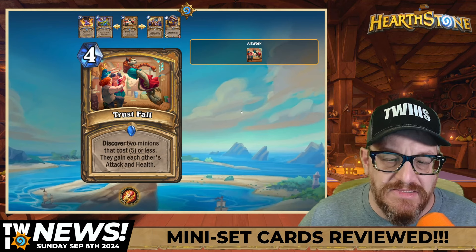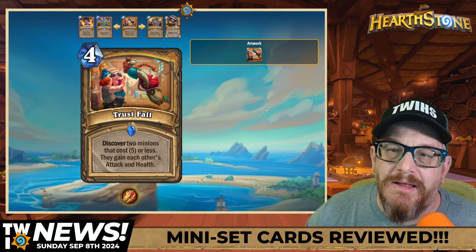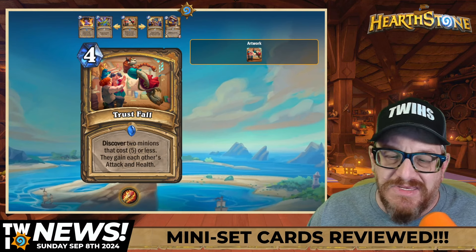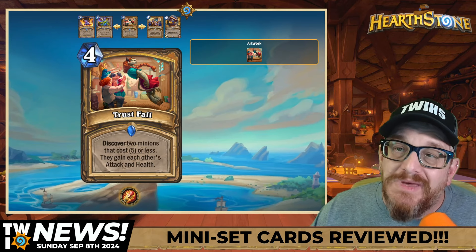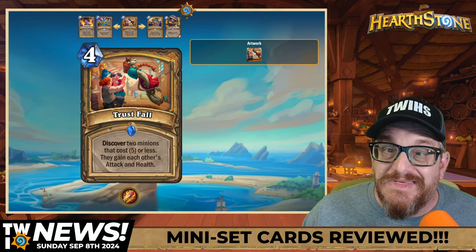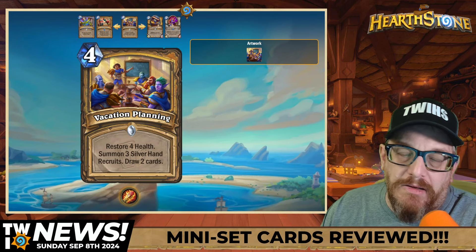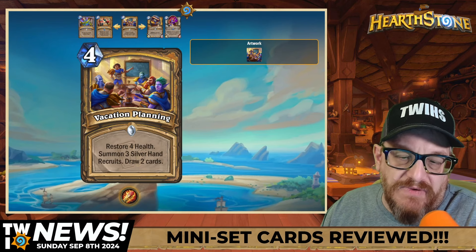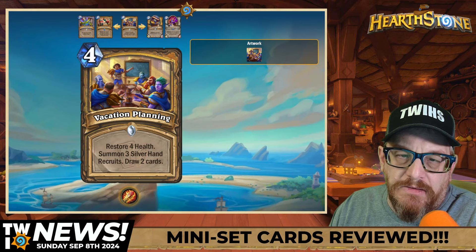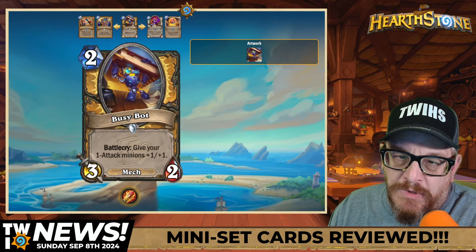Trust Fall is also in Mage via tourist mechanic. I like it — even though it says five or less, if they're gaining each other's attack and health you can make some big minions. I don't think we'd throw this in Hand Buff Paladin because that deck doesn't really need anything right now. Four mana Vacation Planning — also Mage tourist: restore four health, summon three Silver Hand Recruits, draw two cards. I would almost rather use this in Mage than use the one that burns three cards — it draws two cards and you don't burn them.